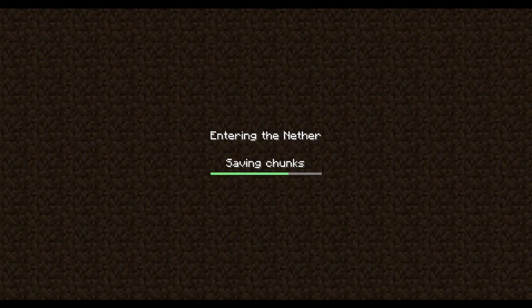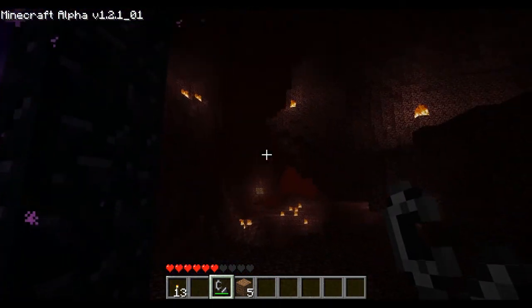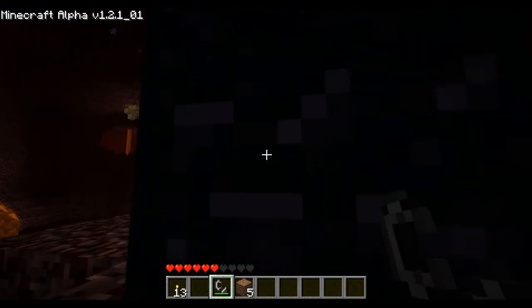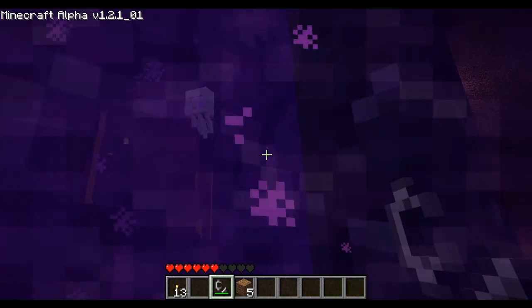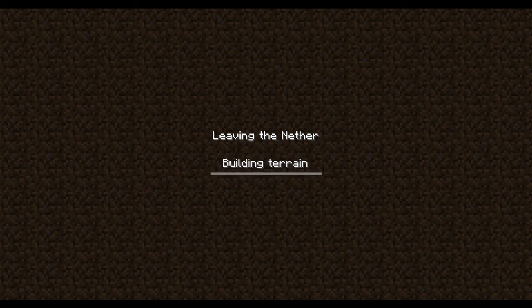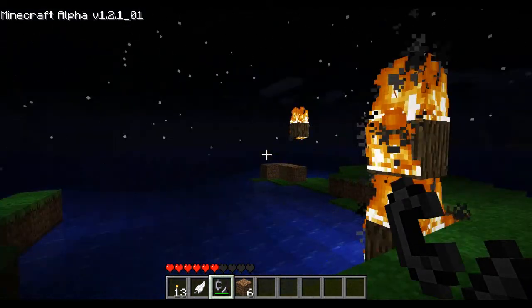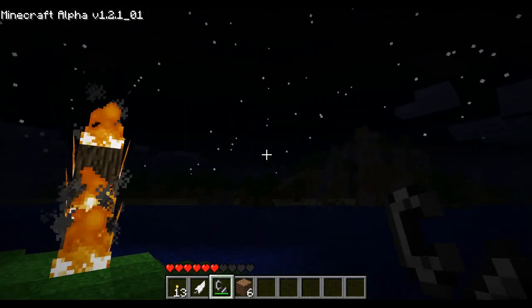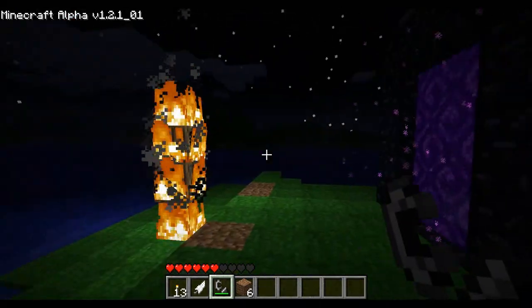I have entered the Nether in a new world. Let me just check the time as soon as I get through here. Don't kill me. And leaving the Nether so I can check time. So to make a new world and to gather the diamond, it takes approximately 33 minutes — so about 30 minutes let's say. Question answered: how long does it take to get a portal in a new world? About 30 minutes.